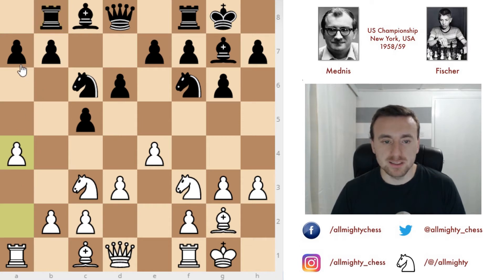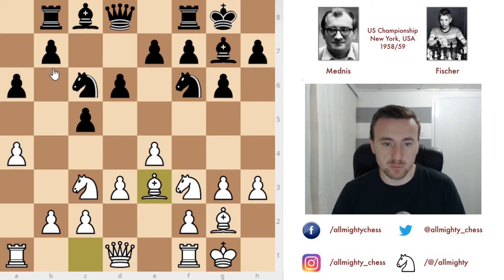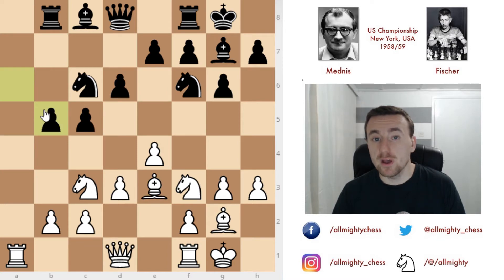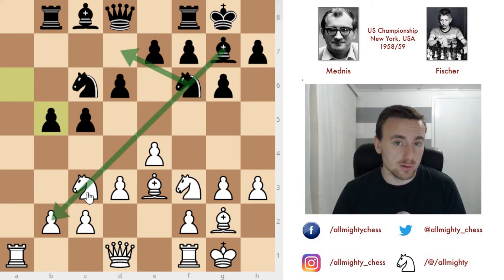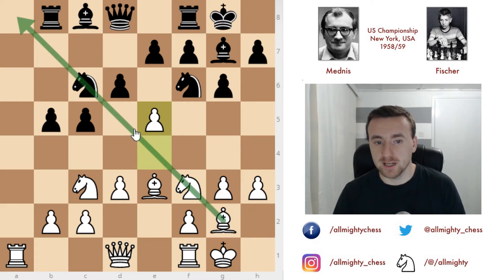a4 and a6 — still preparing b5, and white cannot push a5 to prevent it entirely. So after bishop to e3, we have b5, a captures, a captures on b5, and one step towards expansion on the queenside is finished. Now as it seemed, after moving this knight Fischer would have a very strong bishop on this diagonal, so Mednis also tries to do the same — he pushes e5, so that after moving his knight, his bishop will also be strong on that diagonal.